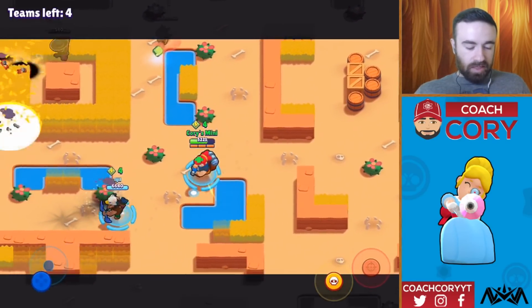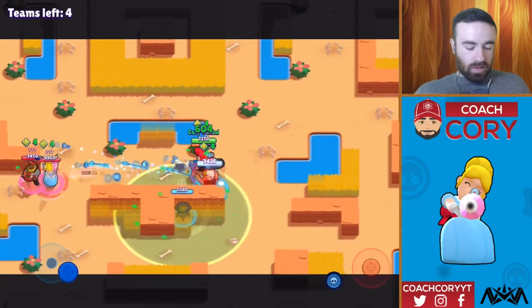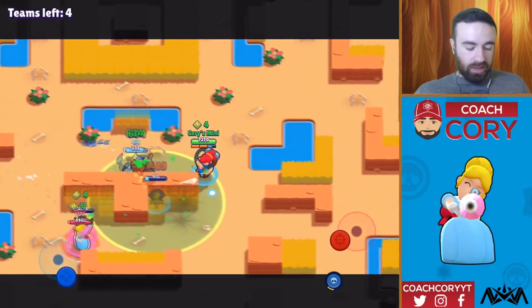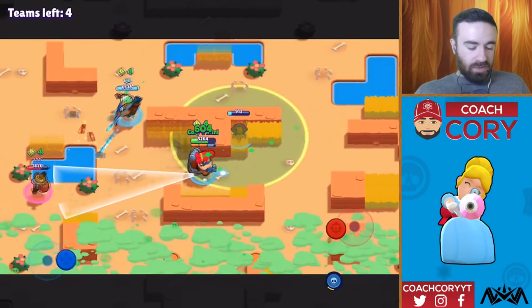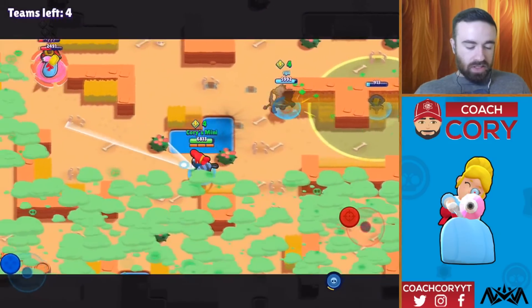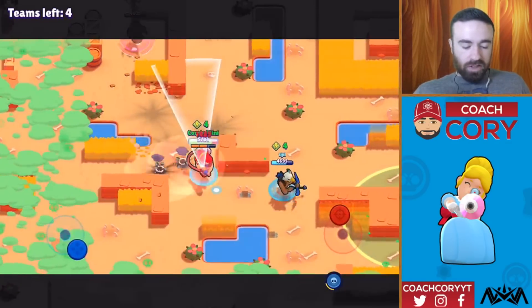I want to place my turret down, but I kind of don't because I feel like it's just going to die. So I actually just place it there. And this team pushed over — they're going to kill our turret pretty fast. That's unfortunate. I really thought they were going to stay middle. Oh, that Dynamite stops going after my turret — that was a big mistake on their part. Now we're going to be able to be a lot more aggressive than them. Keep pushing this team — hopefully just into another team.